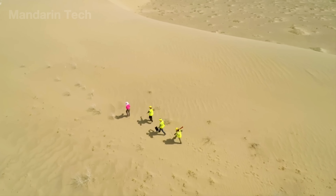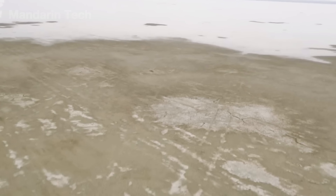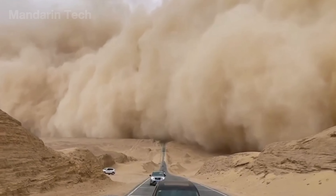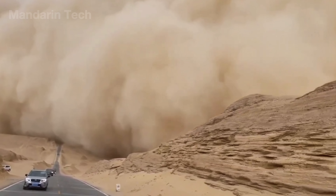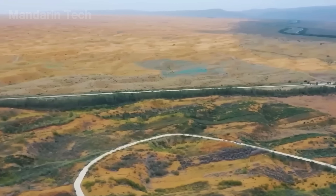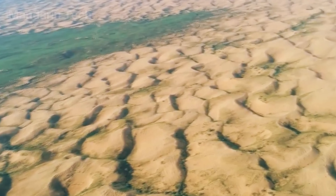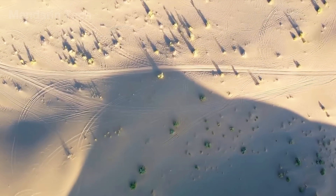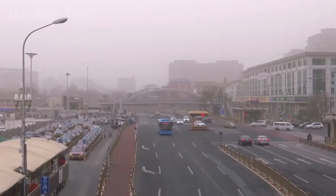In summer, temperatures can soar above 40 degrees Celsius. In winter, they can drop below 20 degrees Celsius. And sandstorms can strike any time, without warning, without mercy. This extreme climate, combined with deforestation, overgrazing, and excessive groundwater extraction, exhausted the soil and destroyed vegetation, paving the way for uncontrolled desertification to spread across northern China.